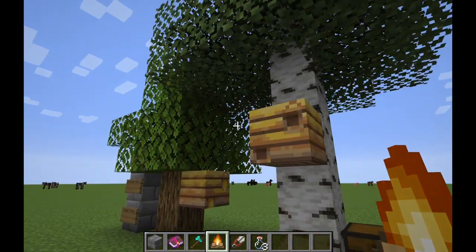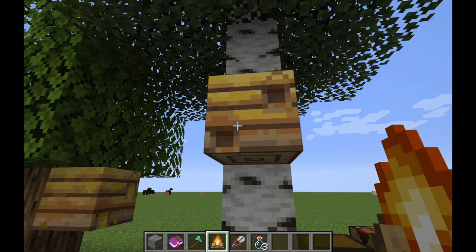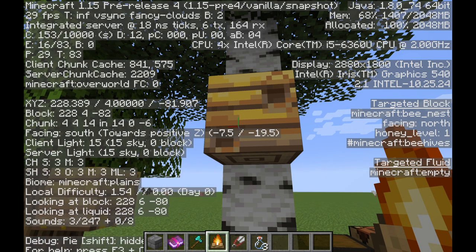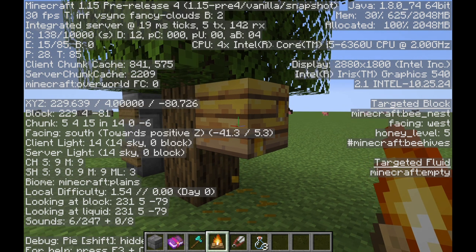If you're wondering how you can tell what level the bee nest is at, you hit F3. You can see this one is at honey level 1 and this one is at honey level 5, so that one's ready to harvest.